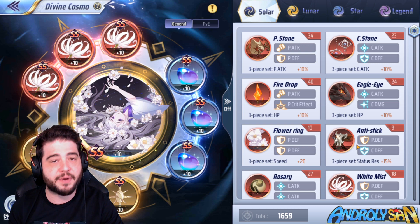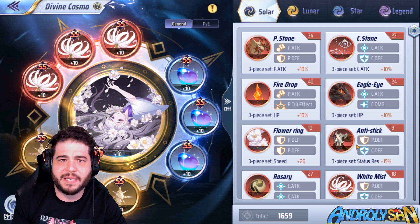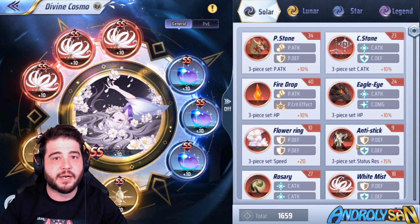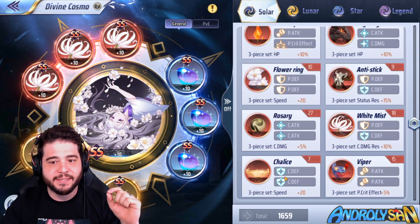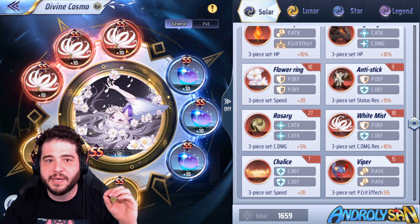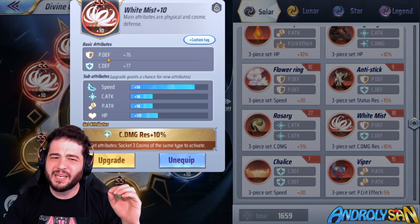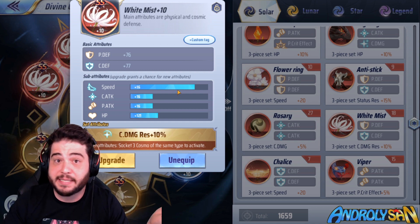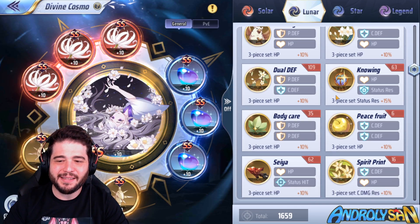Her cosmo is also very flexible — you really just want speed and HP on her so she can move fast, transform someone, and then stay alive long enough. Ideally on the Solar you'd go with either Flower Ring or Chalice for the biggest speed boost if you have speed substats. I went with White Mist since I didn't have those, which gives a lot of defense, some cosmic damage resistance, and I had speed substats there.